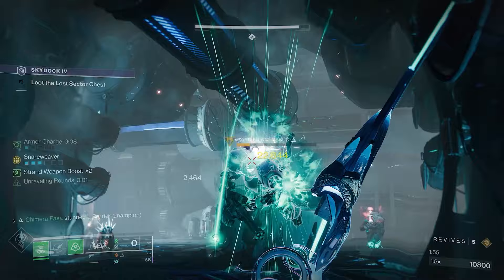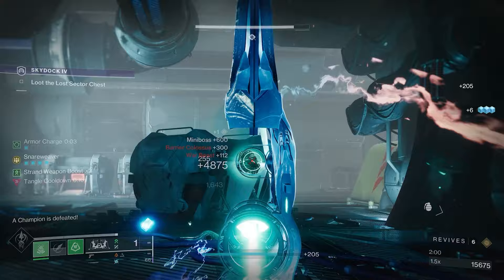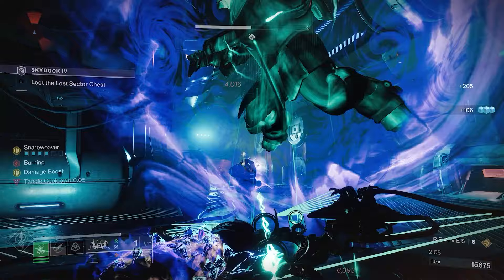With all these pieces working together, you get a build that is very fun and flows beautifully. You string up your enemies, then unleash your moths to feed on their helpless bodies. Unstoppables stand no chance against you, and the overshields can let you be aggressive. It's a symbiotic dream come true.